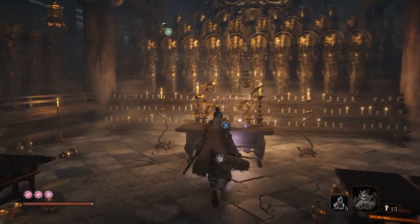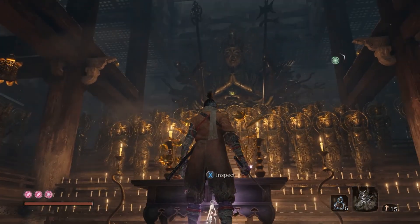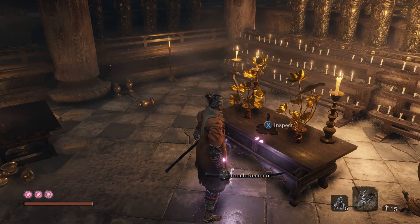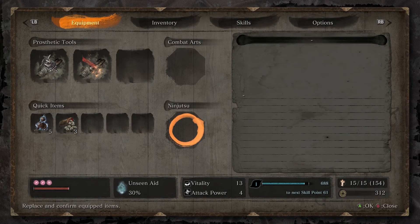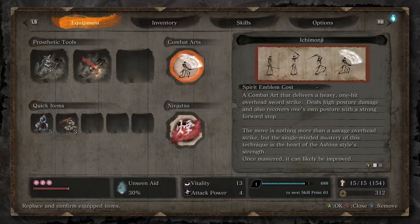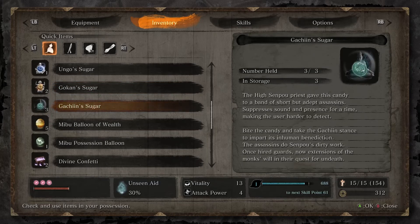Now here comes the fun part. Before you inspect this and trigger the boss fight, you want to go into your inventory and pop a gotcha in sugar.